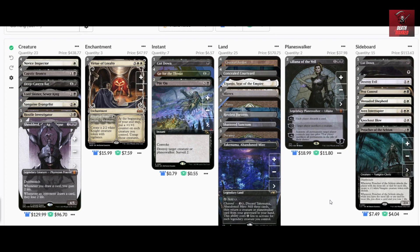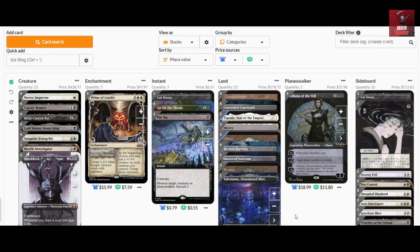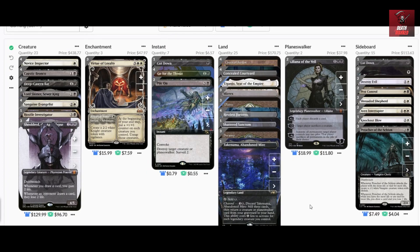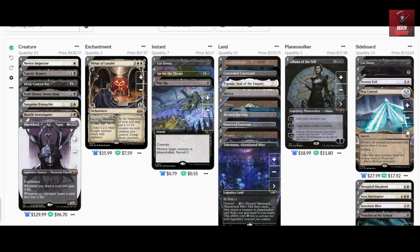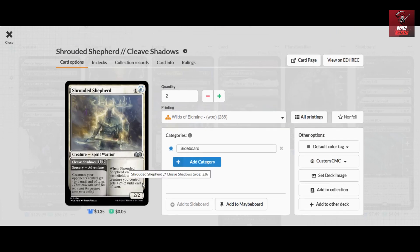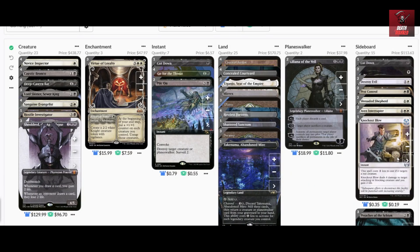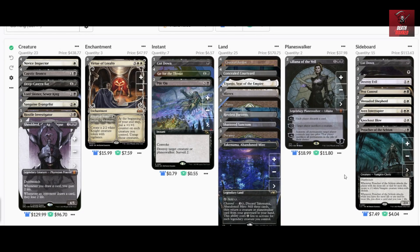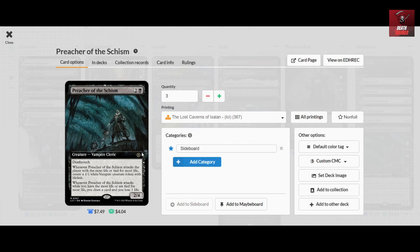For the sideboard, we have several specific matchup cards for the metagame. Copies of Pest Control are for Boros Convoke. Sharded Shepherd can kill off your opponent's tokens through its cleave adventure spell. Knockout Blow is best against Mono-Red, which is still making a comeback, as well as the black-red-green versions of the pump decks.